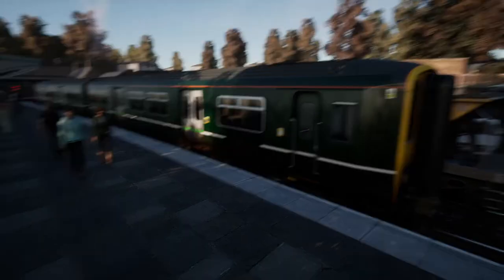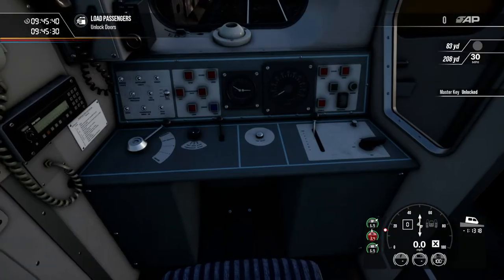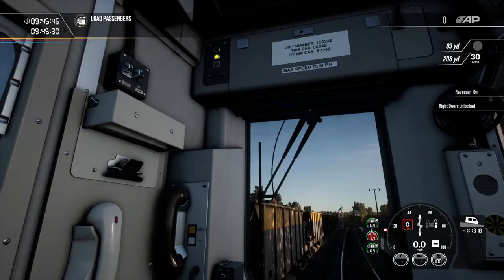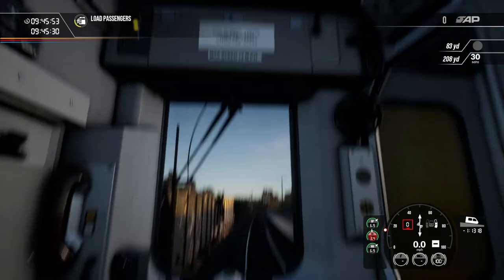Amongst them, one of the more obvious ones — Great Western Railway — so let's jump in, get the master key unlocked, put it in forward and on, get the right handles open, headlights are already set up, and we've already got the Desto set to St Ives, which is where we're going today.